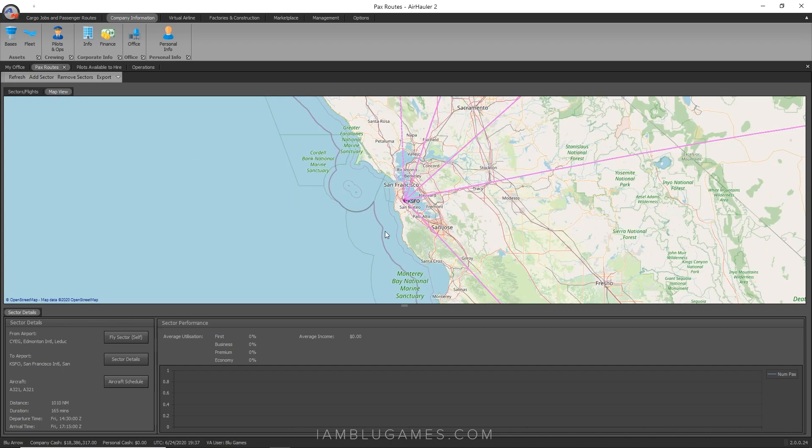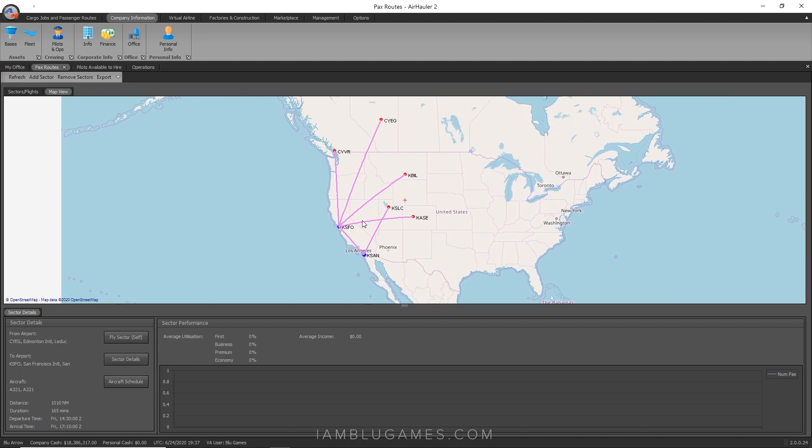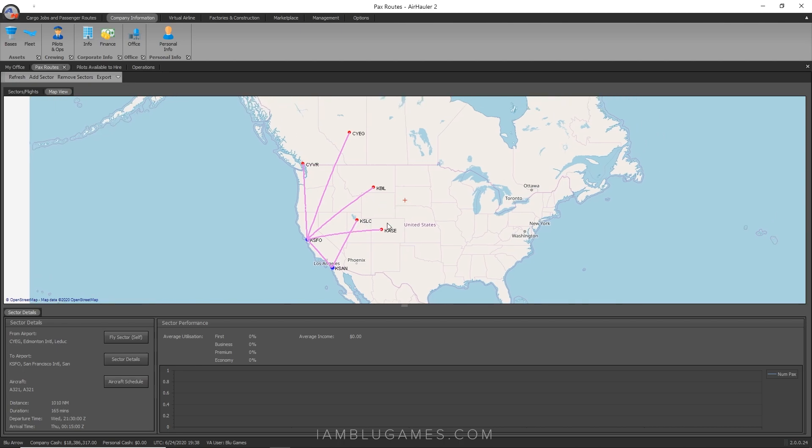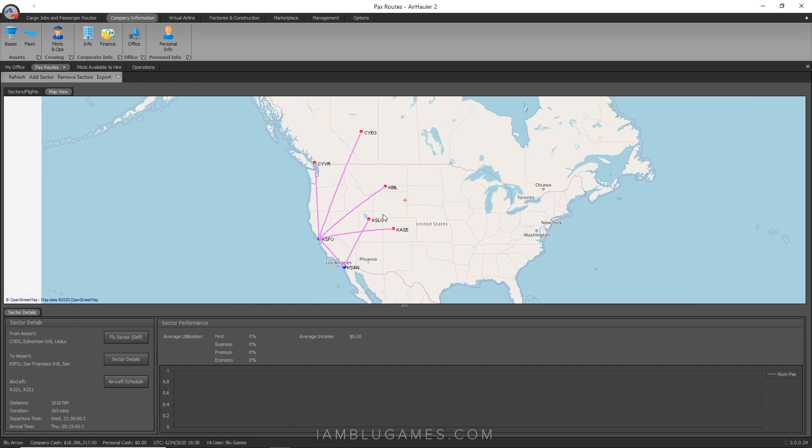That is how you create passenger routes. If we go to the map view, you'll see we now have a flight up to Edmonton — our longest route so far. Now you just sit back and rack in the cash. There's definitely a lot of money to be made using passenger routes. As a tip when you're first starting out: it's better to start with cargo routes, save up money to get a nice passenger plane, and then get into AI passenger routes for really good residual income in the background.